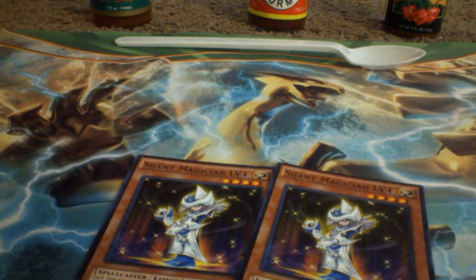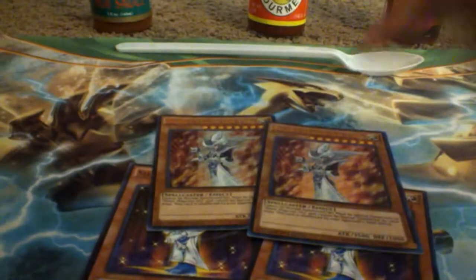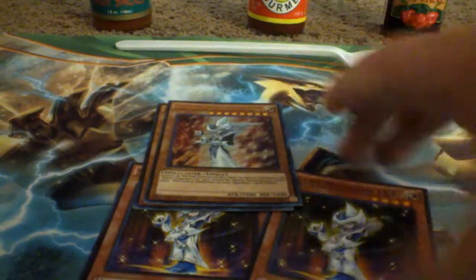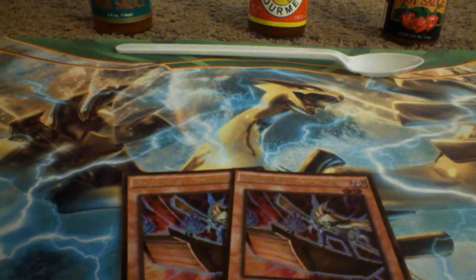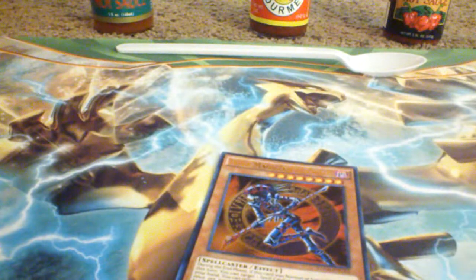This deck isn't very competitive but you can still take it to locals. We have a Magician's theme, so I run two Silent Magicians — they're not bad cards. Silent Magician level four gives more level four support. I also have two Ghost Caron the Underworld Boatman, which I'll explain later — we mainly use it as a tuner. And since this is more of a fun deck, I have my favorite card in here, and I use Ghost Caron to summon it.